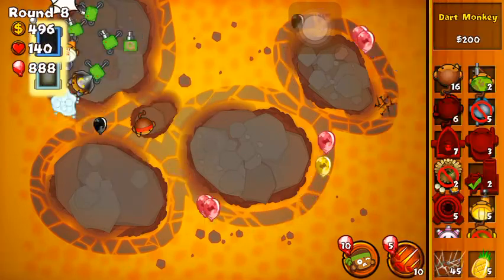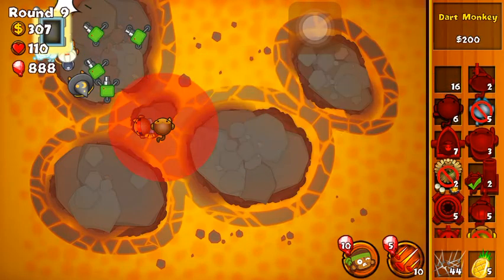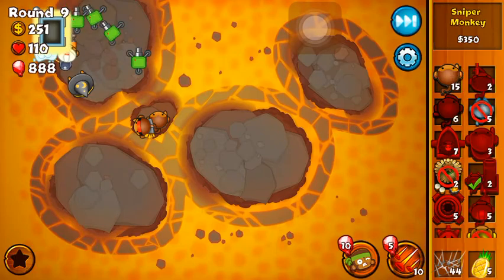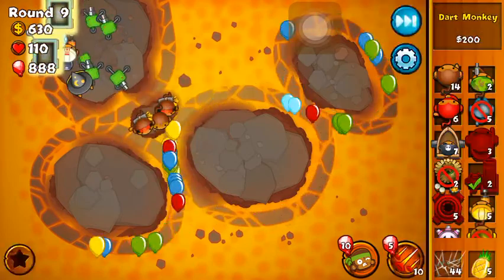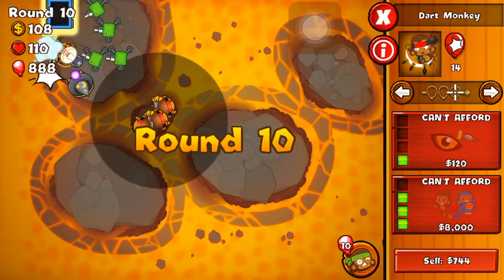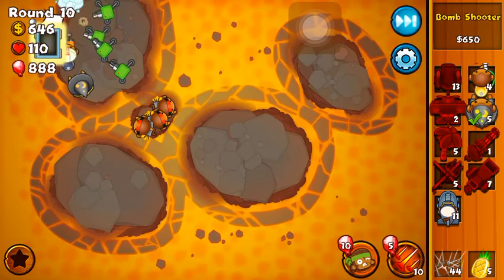We're going to get the dart monkey right back and upgrade it because we're going to have some more camo bloons very soon. You gotta be fast with micro — for those of you that don't know what micro is, it is just the way you defend any incoming bloon attack, whether in battles, Bloons Monkey City, or BTD5. It's the way you defend any attack — selling towers, buying upgrades — that is what they call micro. Now we've got the dart monkey upgraded and we're just going to be farming.